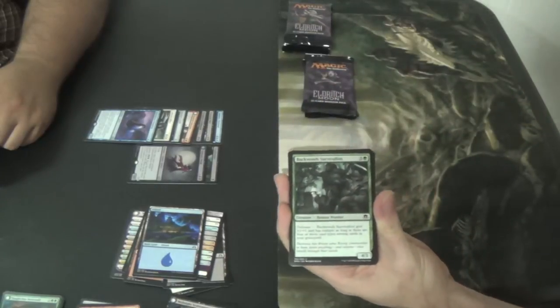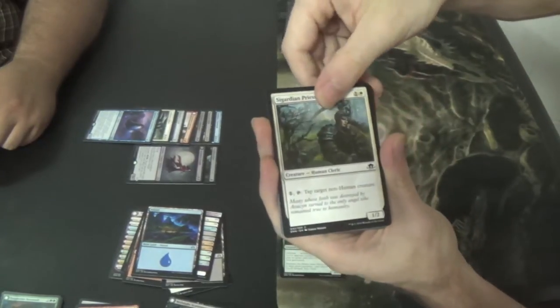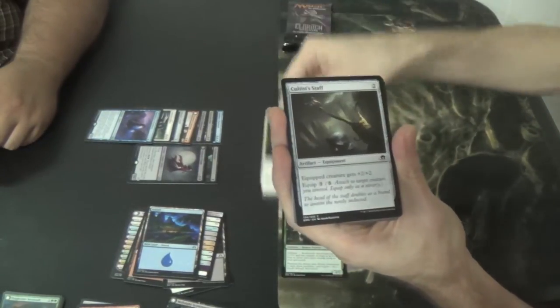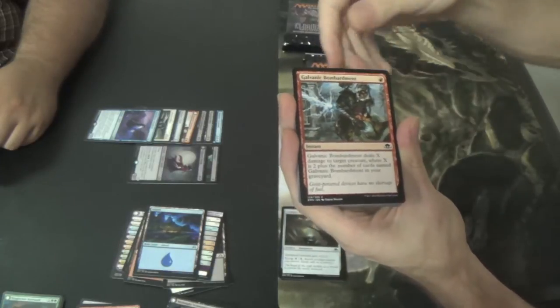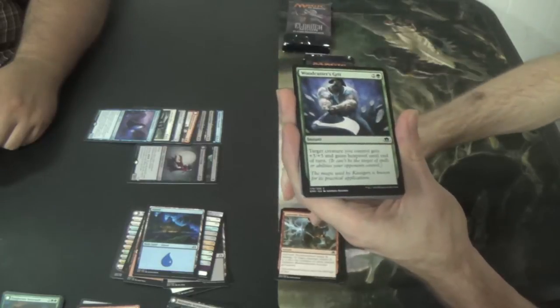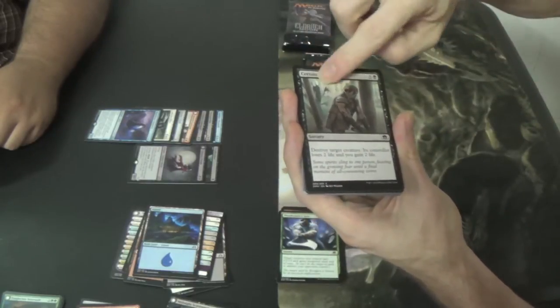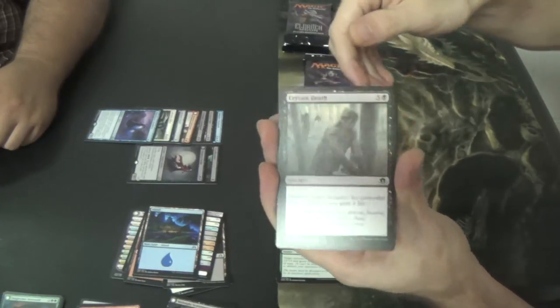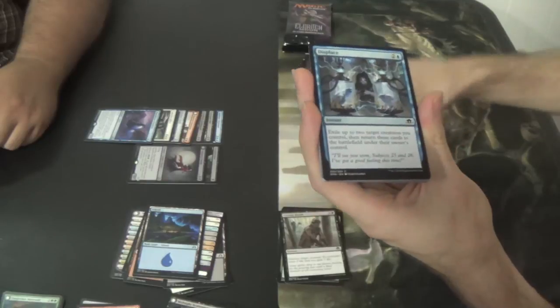Backwoods — that's Lily for you. Backwoods Survivalist. Sigardian Priest. Cultist Staff. Galvanic Bombardment — how is this our first Galvanic Bombardment? Woodcutter's Grit. Certain Death — it's Slenderman on the left side of the art, no doubt. Slenderman confirmed in Eldritch Moon.